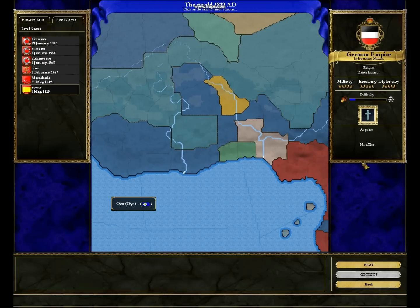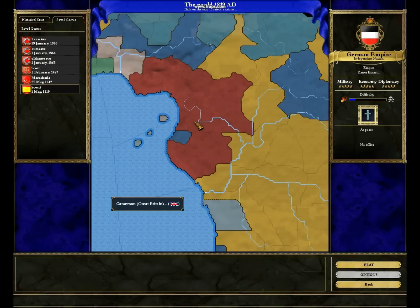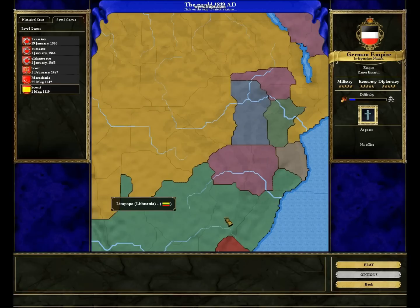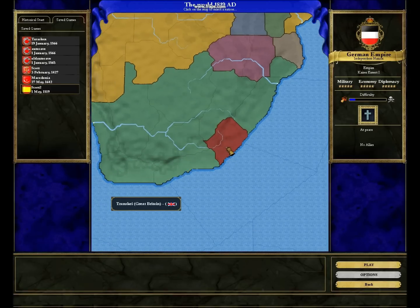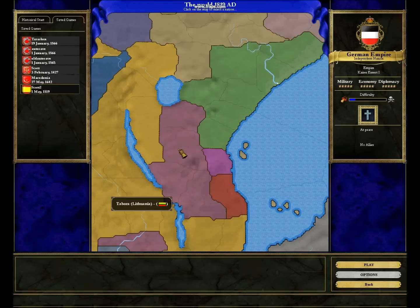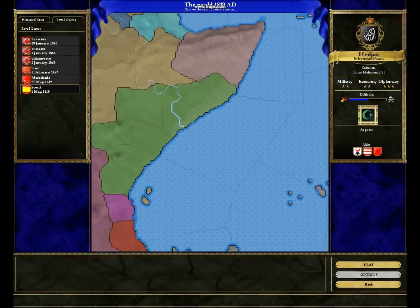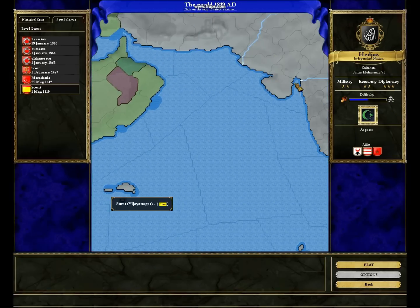Sweden has lots of colonies here in Africa. It is the year 1819, mind you. Great Britain, Spain, Norway, Sweden again, Portugal. Lithuania — yes, Lithuania. And here's Hejaz. Yeah, this is just a really weird game.